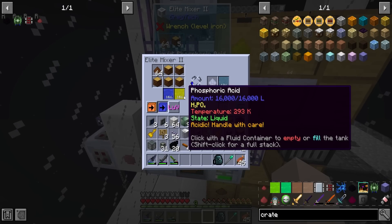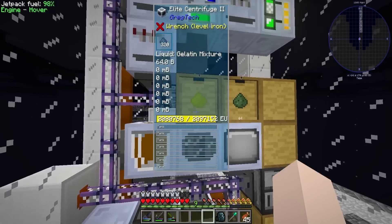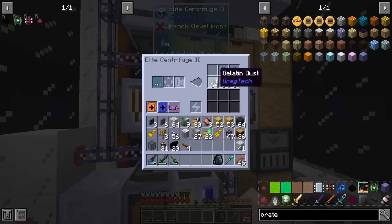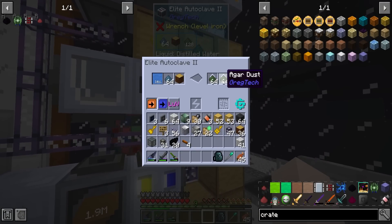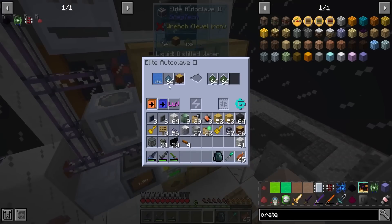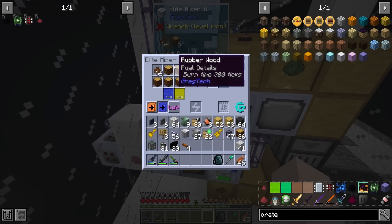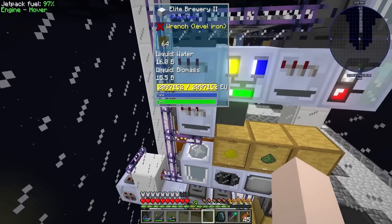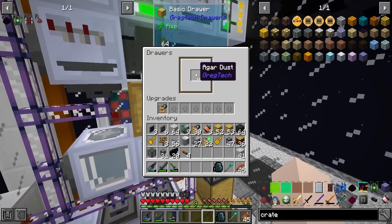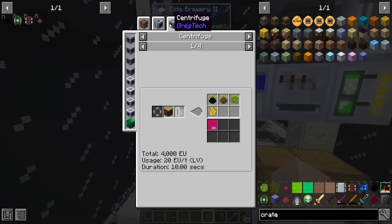The collagen then goes into a mixer with water and phosphoric acid to make gelatin mixture, which then gets centrifuged to give us the phosphorus back - so that gets recycled - as well as gelatin, which gets mixed with distilled water in an autoclave to make agar dust. Whenever you see a rubber log in one of these machines it's just to fill up the buffer slots, so we don't waste resources filling every slot.